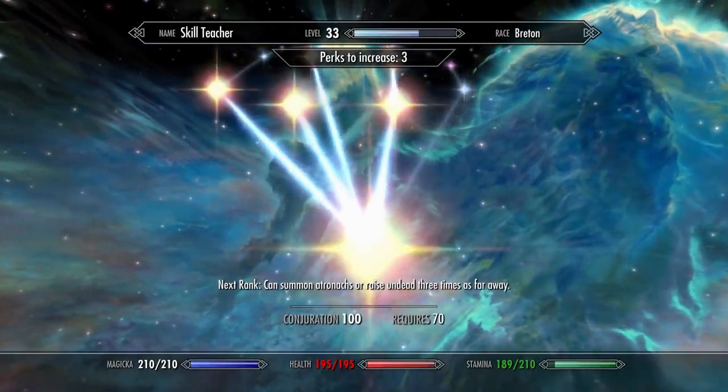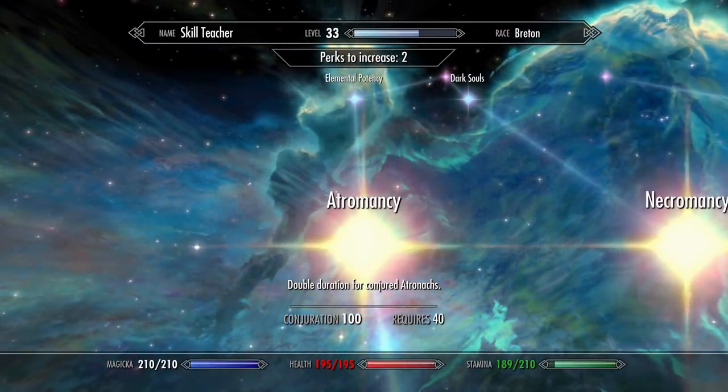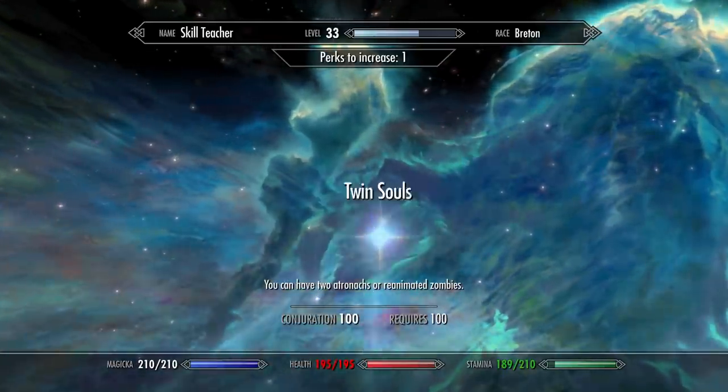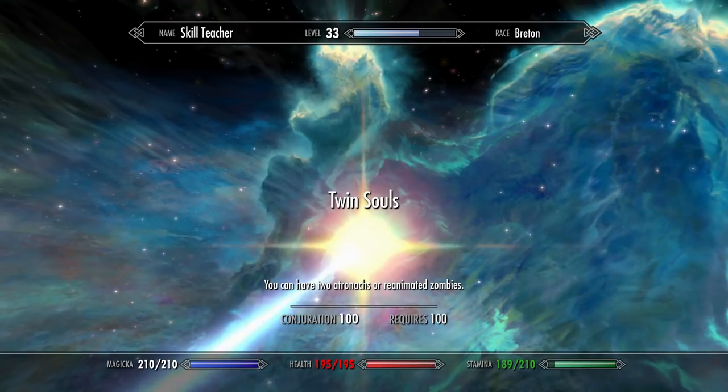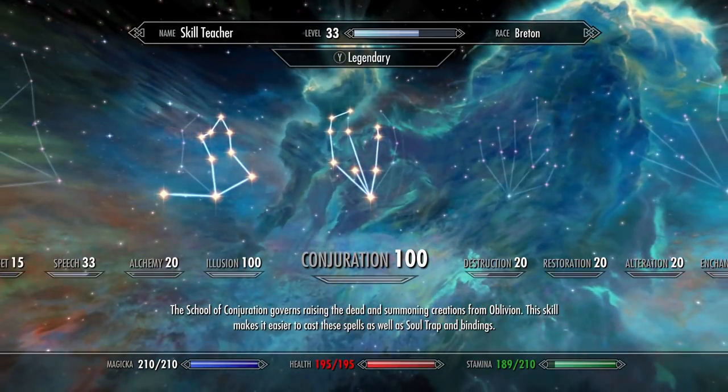Now we're going to go over some perks. Coming up on the left here, grab Atromancy, then Elemental Potency, and then Twin Souls — the most important perk in the tree — so you can summon two things at once.